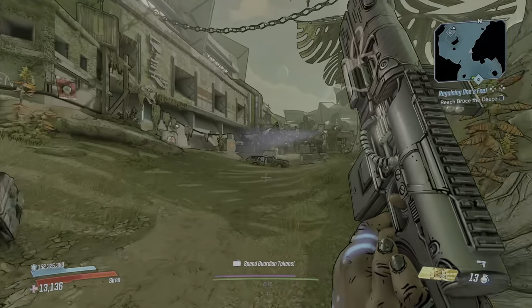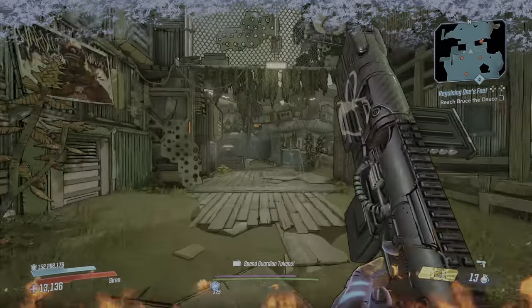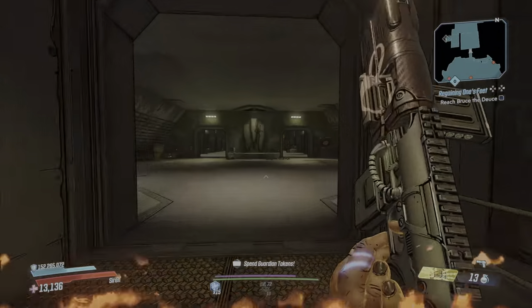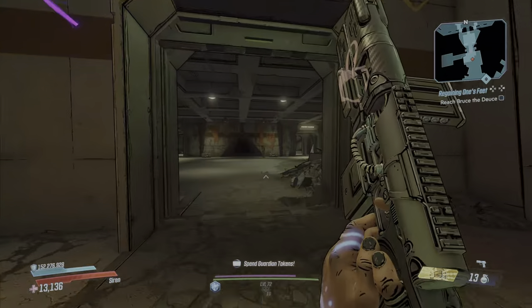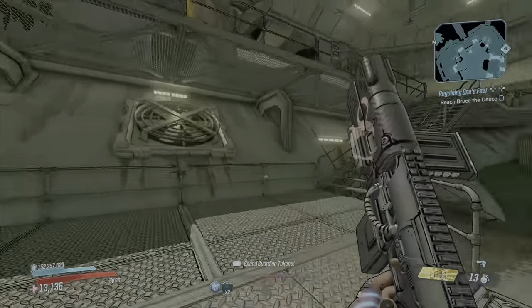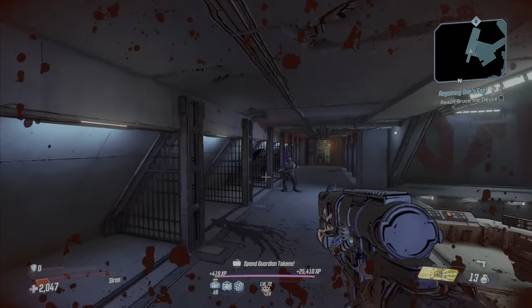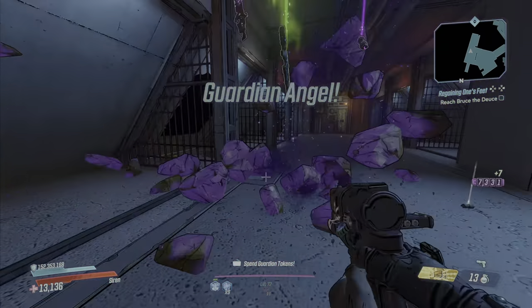Run straight through these enemies again — don't have to worry about them. Make your way up towards the little prison, go straight through the front door, grab the save point, and run straight up these stairs. Jump up here, and we're going to turn this corner to get to the Anointed Alpha. This is where our shield comes in handy because he's going to do electric damage to us. I hit myself with my own bullet and died, but it takes me right back up.